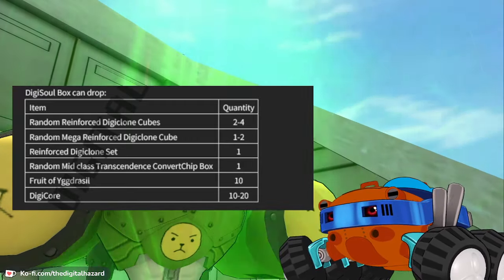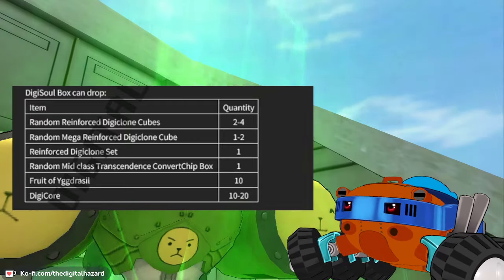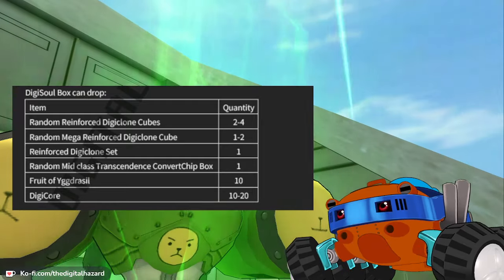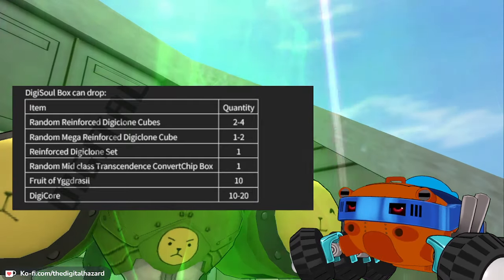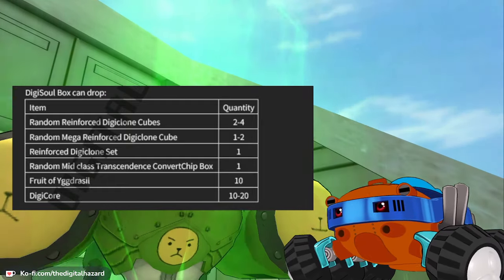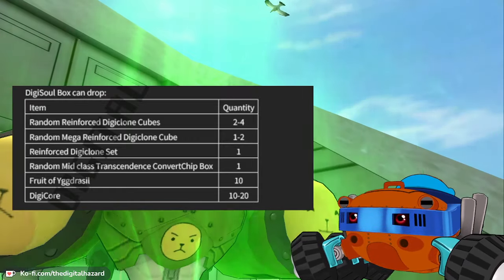Mysterious certificates and digi soul boxes - the certificates you can trade in for really cool items: some double S burst modes with our megamons, some expansions, a megamon in DATS by the way, and the usual sort of event trade-ins are always really handy to have. If you're a new player they're quite easy to get. Gankumon will be dropping the digi soul box which you can get the rewards from.